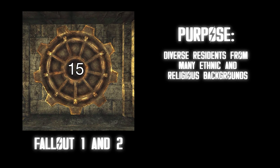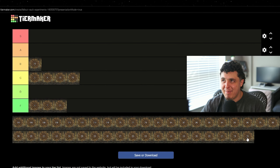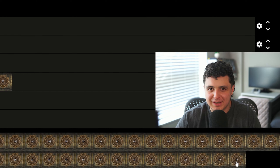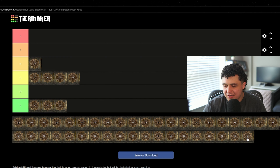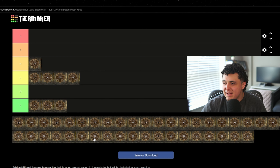Purpose: diverse residents from many ethnic and religious backgrounds to see how they cooperate over a long period of time. Outcome: left to form three different gangs and the rest found in Shady Sands. This one doesn't seem that bad. It's said they had an issue with overpopulation, but at least they didn't kill each other. And if they did end up with people that were racist or intolerant of other religions, it'd probably be easy to just take them out and eliminate the problem. I'm going to go with B tier.